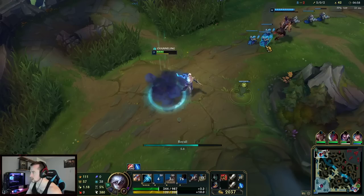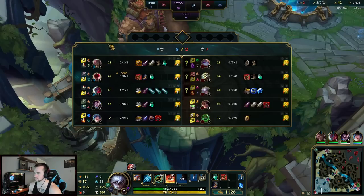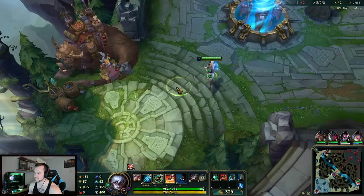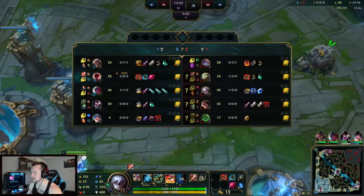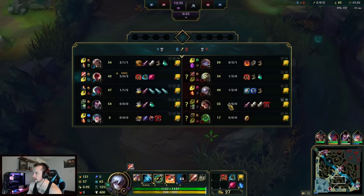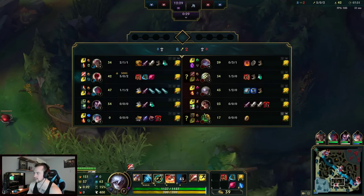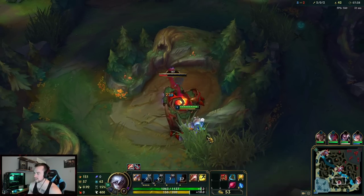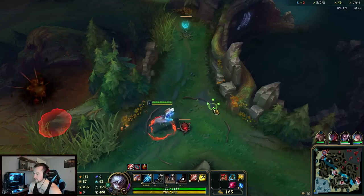I'm 5-0 so this game is probably going to be wrapped up real quick. I'm actually going to go Merc Treads this game because they're AD champs — Master Yi does true damage when he has E, Poppy has a lot of CC, Diana, Zac — so I think Merc Treads is better here. This Master Yi is super behind anyway. The auto attacks, dude — feels good, man.